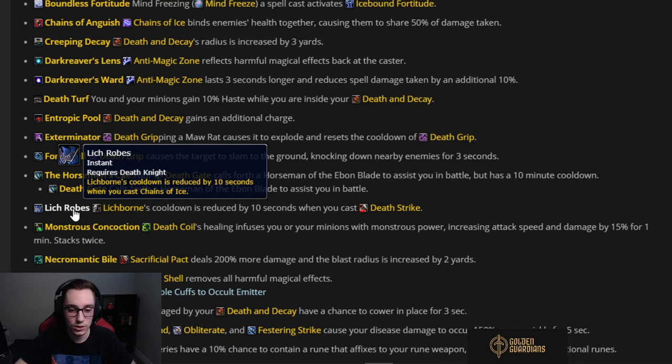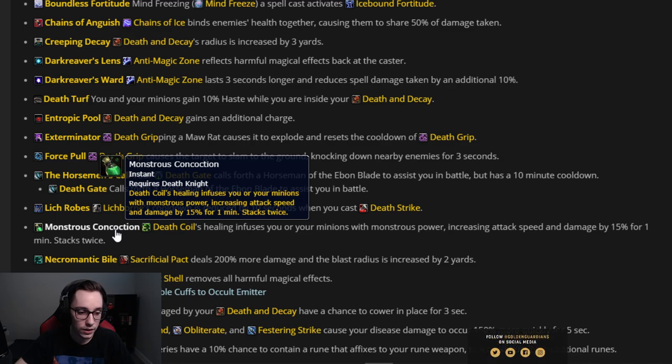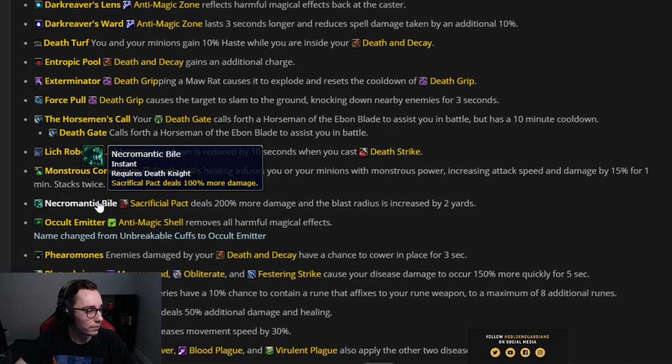Lich Robes — Lichborne's cooldown is reduced by 10 seconds when you cast Death Strike. On its own not super useful, but combined with two other powers it can be quite strong — I'll talk about that when I cover the next relevant power. Monstrous Concoction — Death Coil's healing infuses you or your minions with monstrous power, increasing attack speed and damage by 15% for one minute. Pretty strong but annoying to min-max because you have to keep the buff up on your pet if you're Unholy.